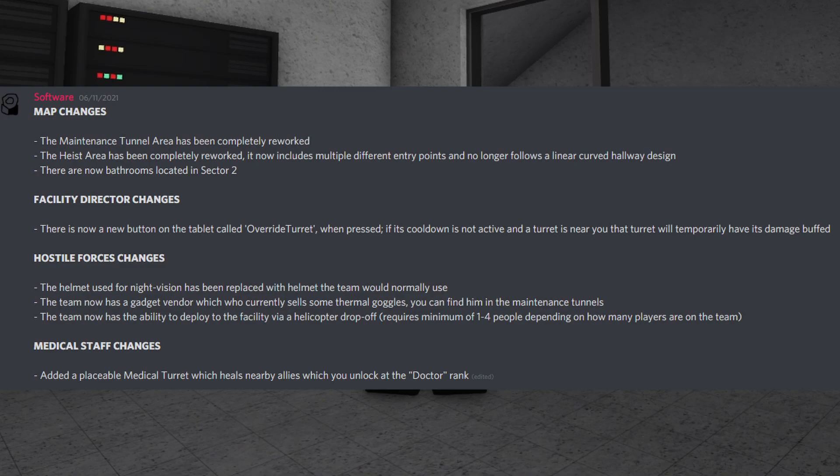There are now bathrooms located in Sector 2. For Facility Director changes, there is now a new button on the tablet called Override Turret. When pressed, if its cooldown is not active and a turret is near you, that turret will temporarily have its damage buffed.